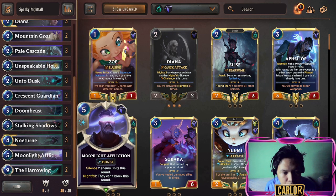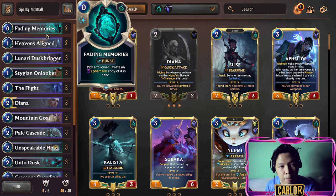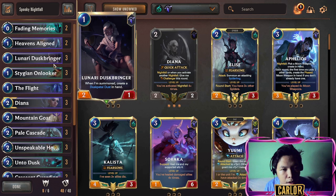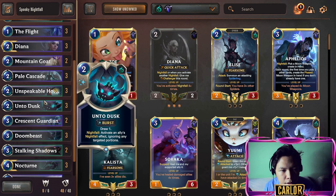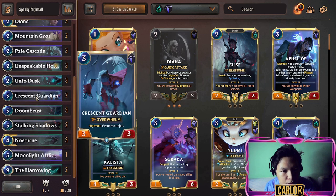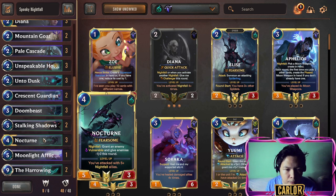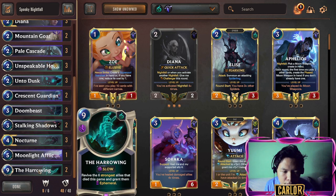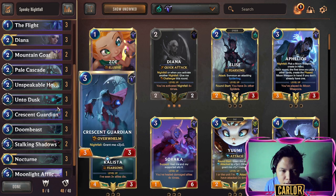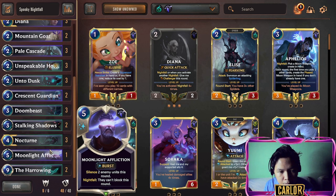That's why this Harrowing Nocturne, or Spooky Nightfall, is a great way to showcase the buff. For the early game, you pressure your opponent with aggressive tempo using Station Unlocker and Flight. For the mid game, Diana challenges potential blockers, and Present Guardian is a strong overwhelm unit. Late game you drop Nocturne with a wide board where everything is Fearsome. If you can't close, you transition to Harrowing or use the burn finish with Doombeast and Unto Dusk, while Unspeakable Horror deals additional damage.